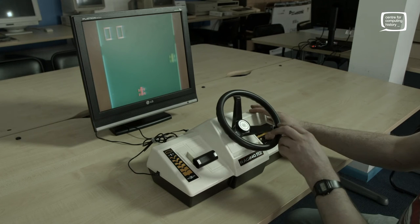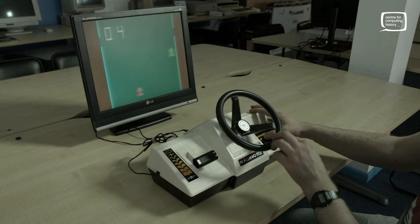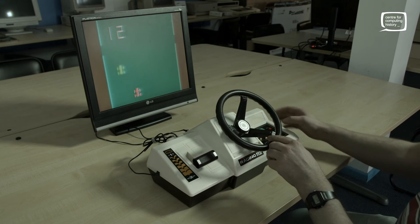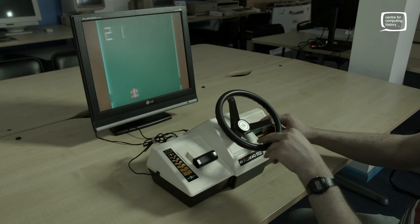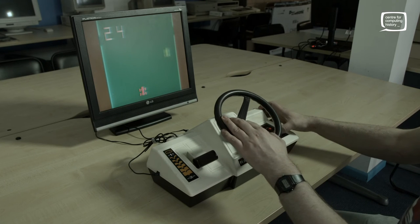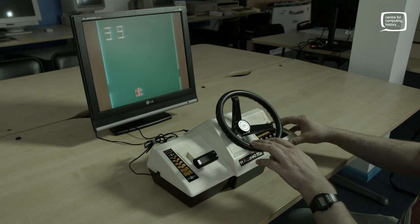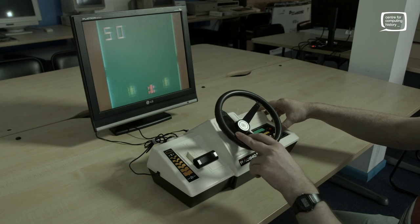There are four buttons at the bottom that add other gameplay elements. The first adds cars that swerve and try to hit you. The second adds barriers — when switched on, you'll crash into them. The third adds a rough road where the road goes brown and the car judders, making it harder to control. The fourth adds more cars, so two come down at once instead of one.